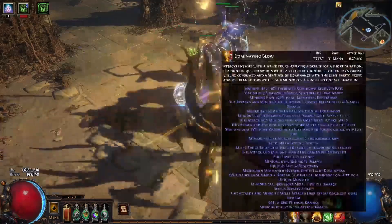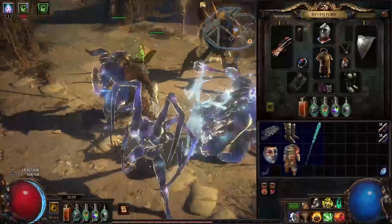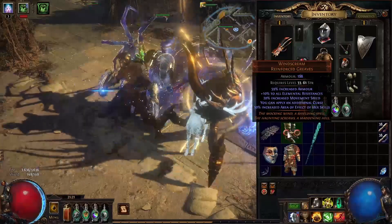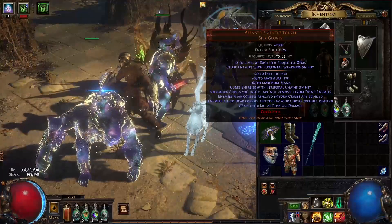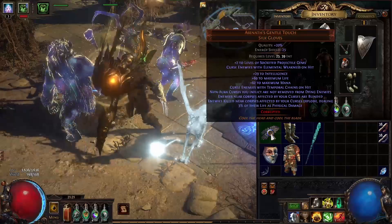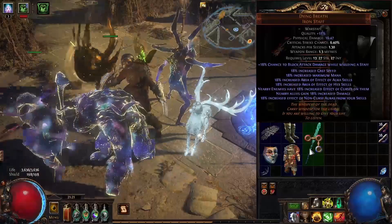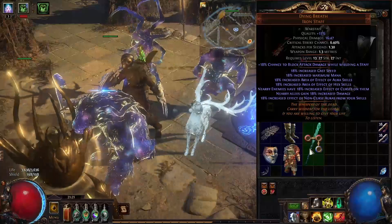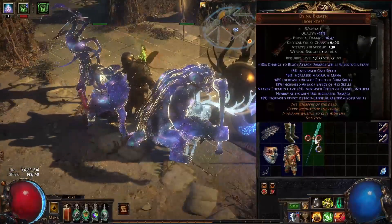Let's take our AG and I'll be dropping the gear on the ground. I'm using Windscream for the plus 2 curses and additional curse, which will allow me to use Elemental Weakness and Temporal Chains. From Alastor's Gentle Touch, that also gives us the explode mod. And then this weapon gives us 50% increased damage — I'm pretty sure it affects the curses that the AG is placing on enemies.